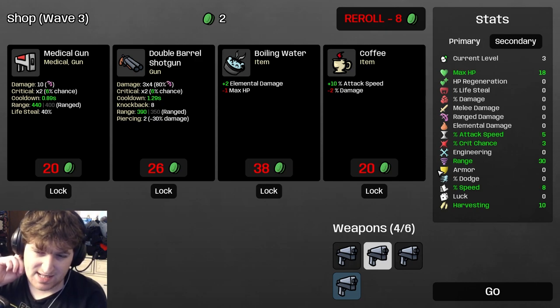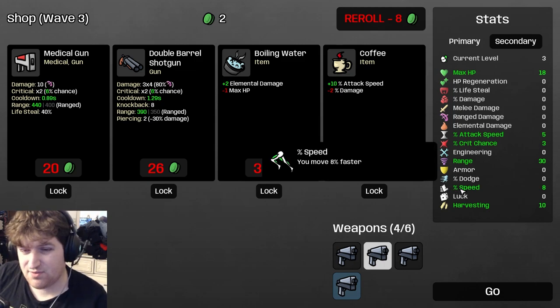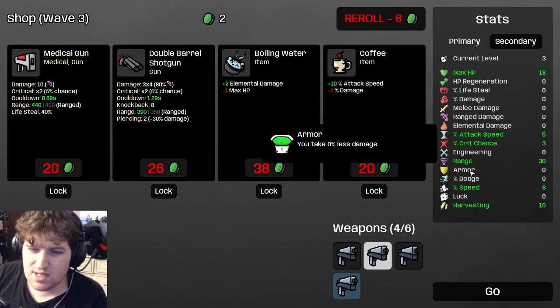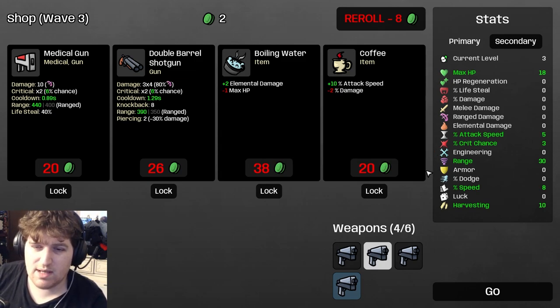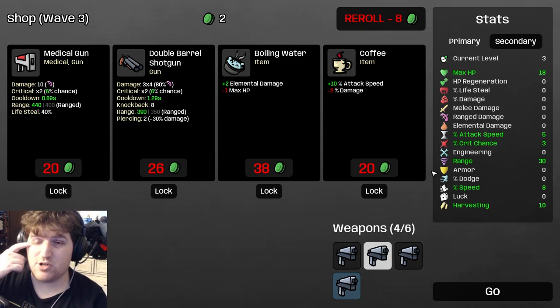For defensive stats, I highly recommend having at least 5 armor, 5 speed, maybe a bit more, and at least 30 HP by the time you reach wave 10. Defense only matters based on your damage. If you're doing tons of damage, enemies never reach you and you don't need much defense. If you're not, you need some armor to shore up the combat phase. But don't over-invest in defenses — that's a beginner trap that will cost you.